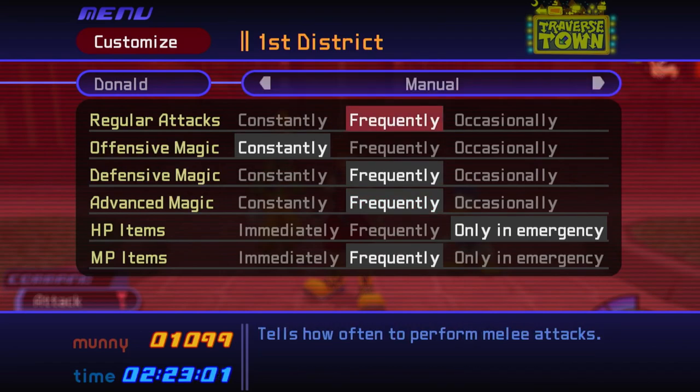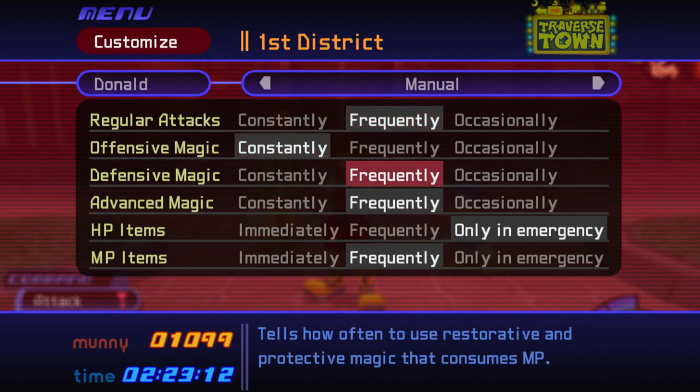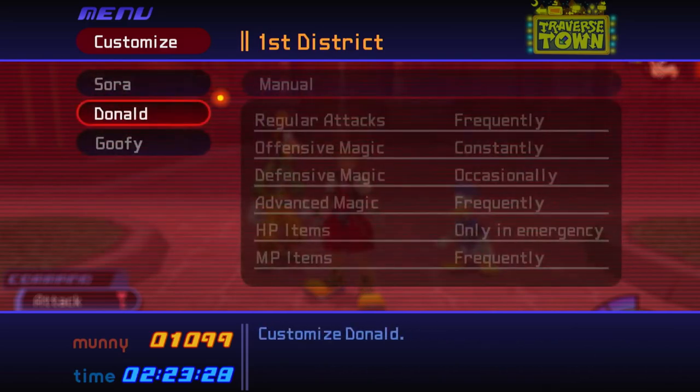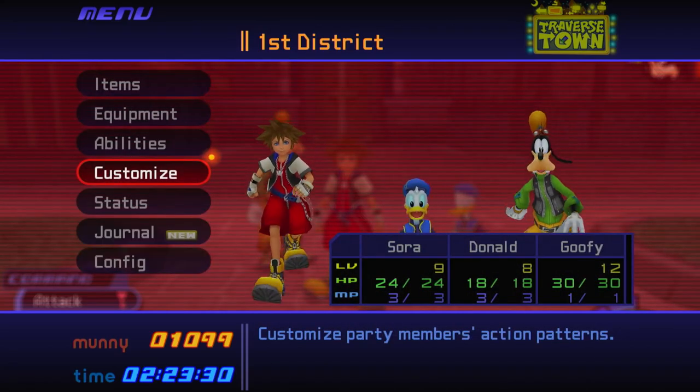Now let's go to Donald. Regular attacks: frequently. Offensive magic: constantly. Defensive magic: occasionally. Advanced magic — I'm gonna guess that's his abilities — frequently. HP items: only emergency. MP items: frequently. That should be good for them.